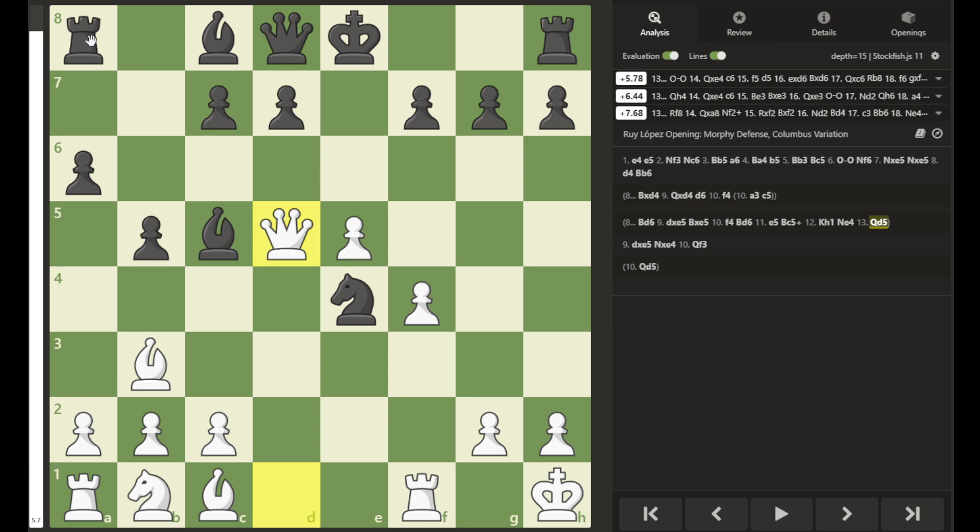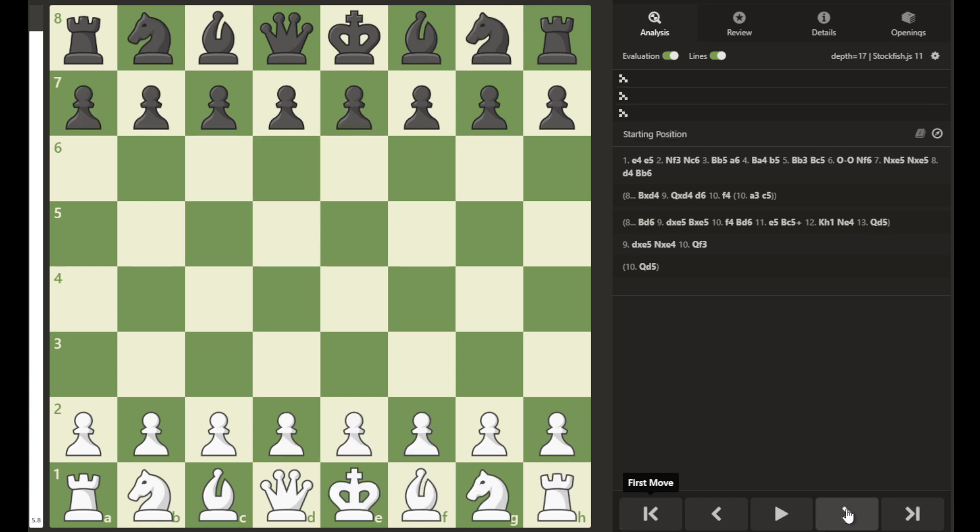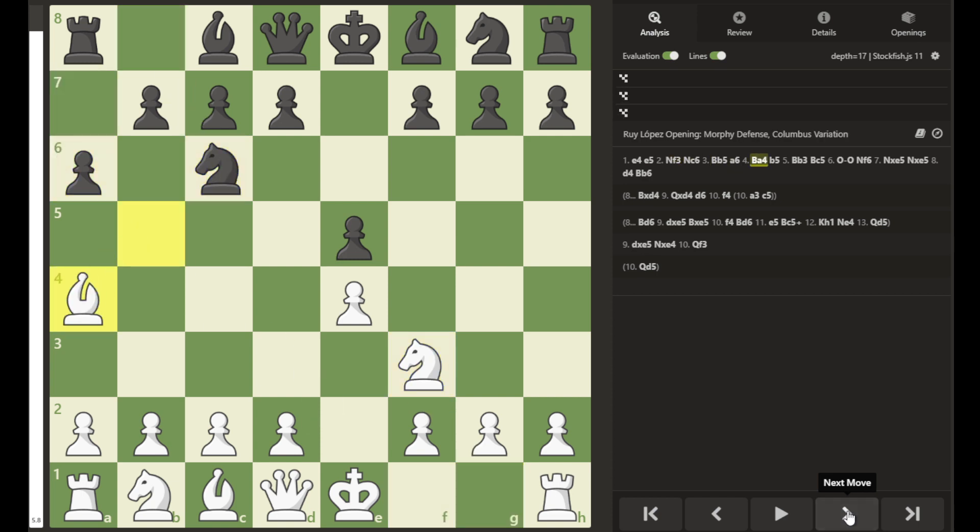White's next move would be queen to d5, attacking the knight, threatening checkmate on f7, and attacking the a8 rook. White should come out ahead here — the computer evaluation gives white a plus five in this position.